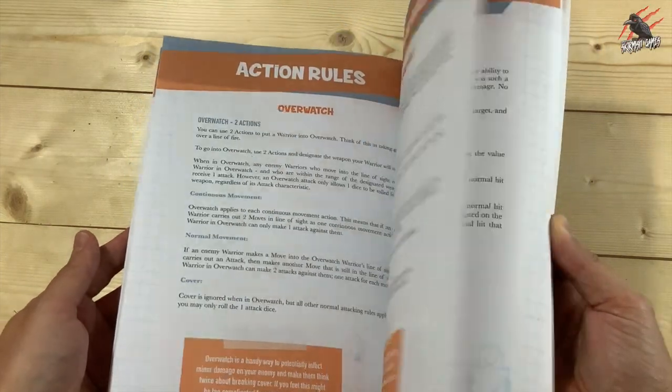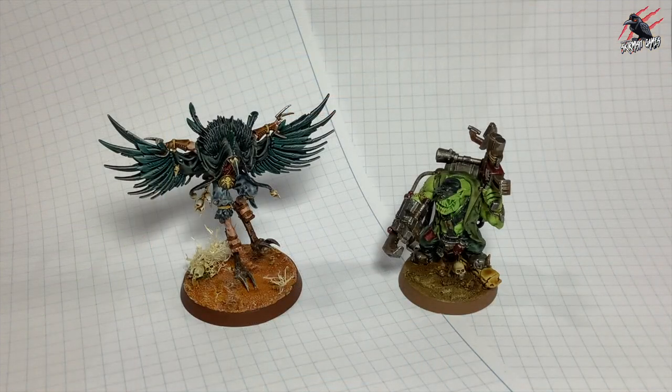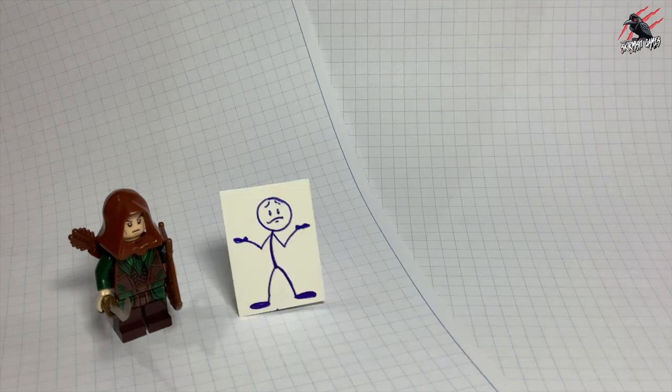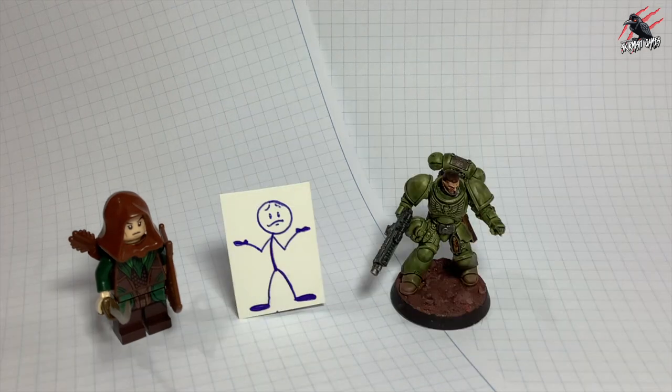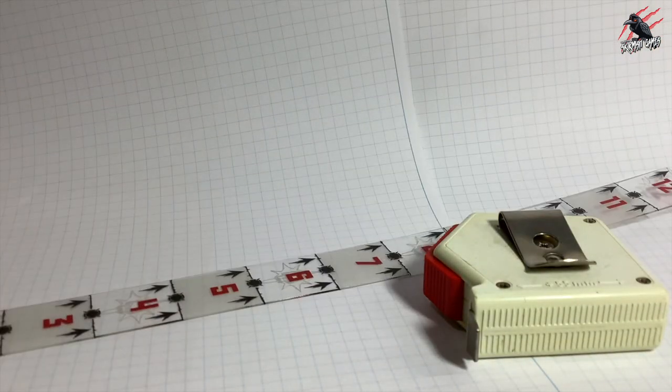Learn the rules once and then apply them to any genre. You can use any models to represent your warriors, from construction toys to paper drawings to your favourite plastic or metal miniatures. Then all you need is a measuring tape, gauge or ruler, and some six-sided dice.